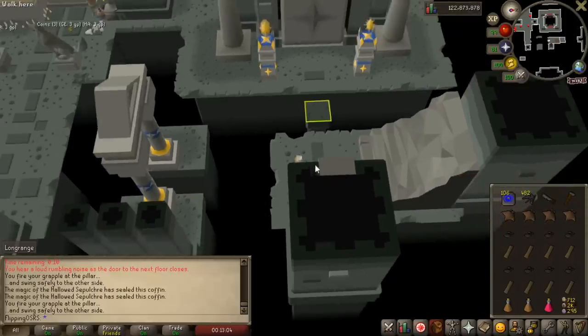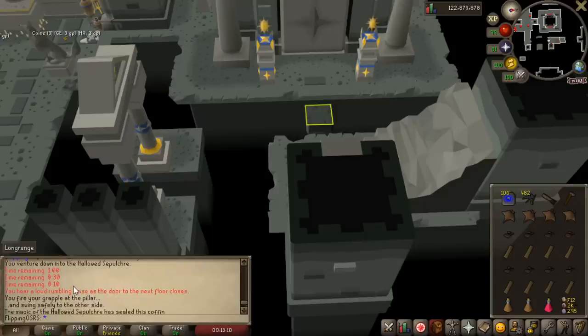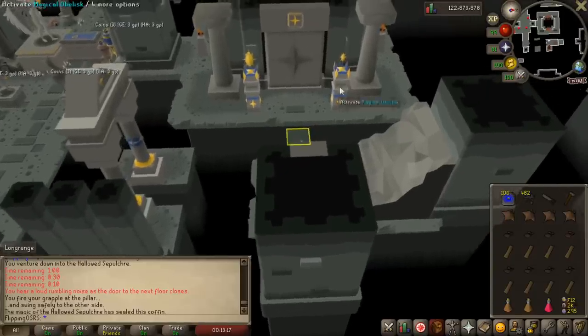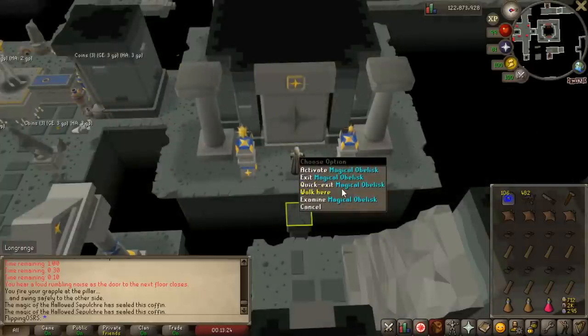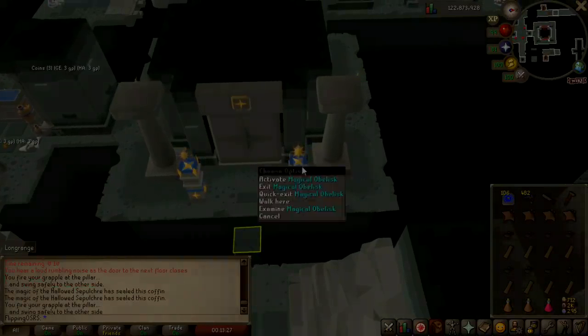Coming to the end of a floor you'll have two options. Because I've been explaining how to do this I've taken too much time — there is actually a time limit on each floor, and if you take too long you will not be able to loot the chest or continue on to the next floor. So you'll have to hit quick exit. You'll still get the agility experience, but you won't be able to progress to the next floor.